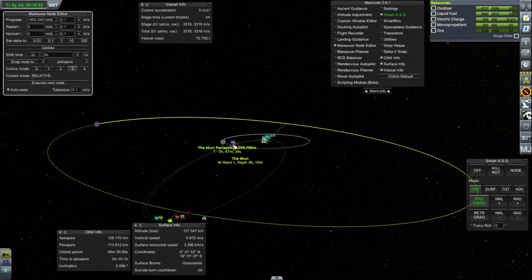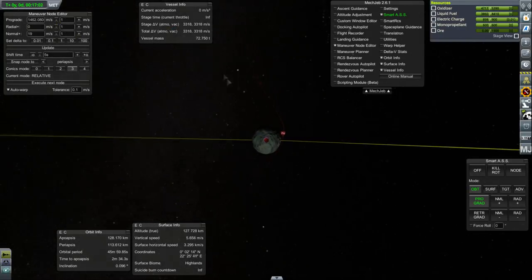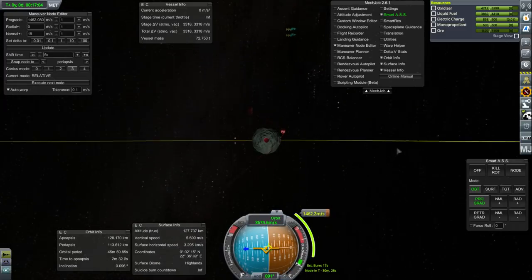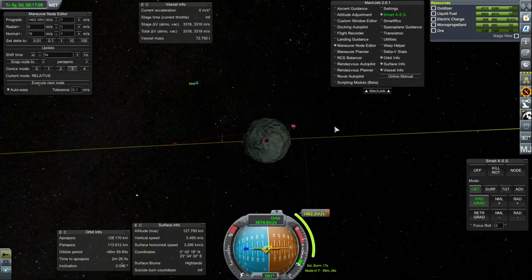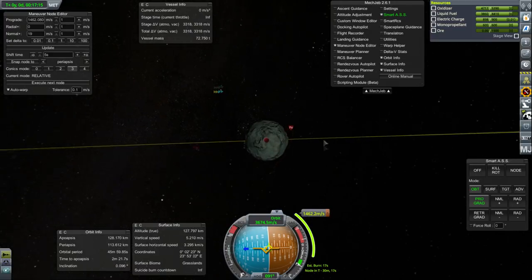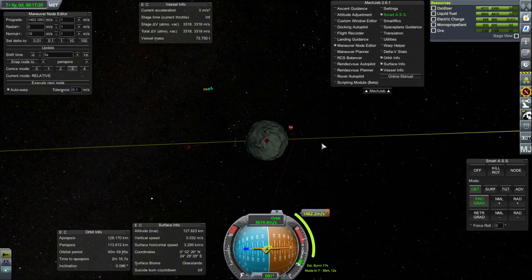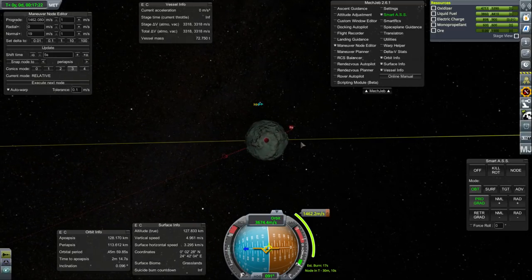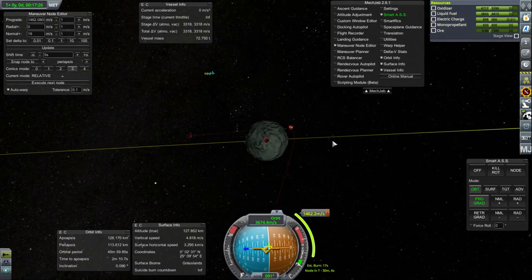Let's just check our moon periapsis isn't hazardous — it's 3,000 kilometers, so that's good. It's costing less than I thought: 1,462 only. I'm going to keep it equatorial. Maybe give it some inclination — not too much. We haven't really scanned Minmus yet, so we don't know what the best location is. But as long as we have some inclination, we'll cover a fair number of latitudes.